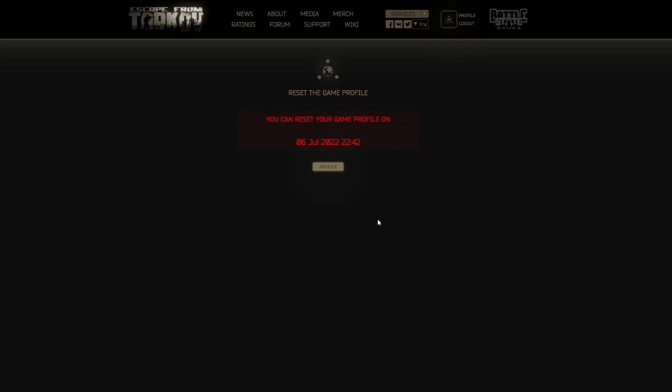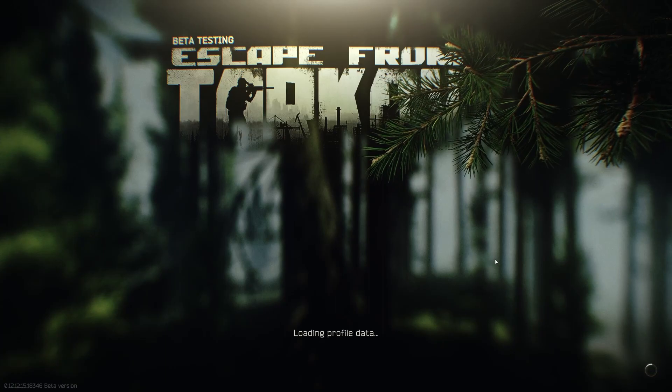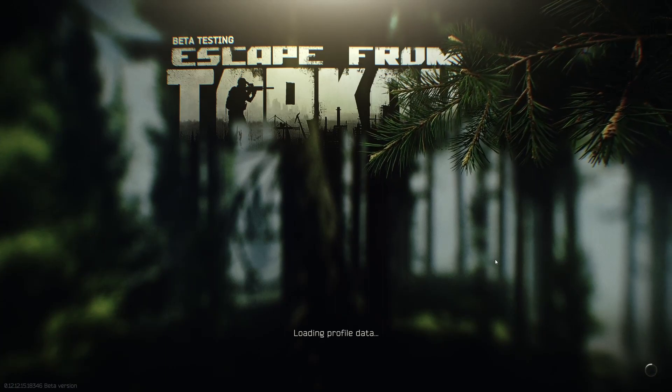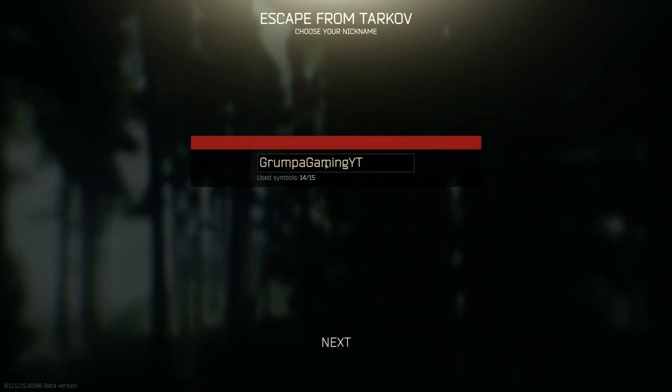Let's go back to the game and see how it looks. The game is booting back up and we'll see if it actually reset our profile. It should kick us back to the very beginning where we set up our character — and it did. Here we go, we're back to the screen where you can pick your language. I'm going to keep English and keep my Grumpa Gaming YouTube name.